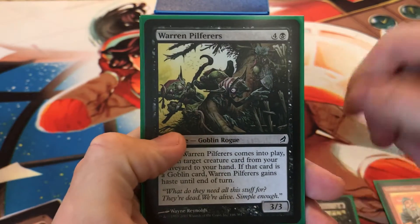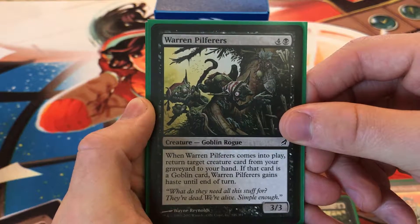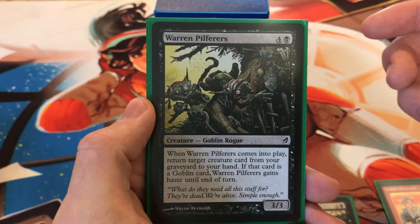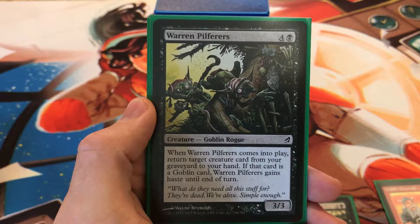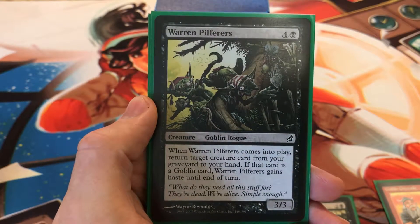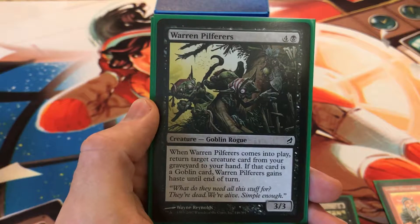Next we have Warren Pilfer's — when Warren Pilfer's comes into play, return target creature card from the graveyard to your hand, just giving you more card options to sacrifice creatures over and over again. The nice thing is this deck has a lot of low-cost goblins, so if I have five or six mana on the field I can bring two creatures out, sack one, sack the other one the next turn.